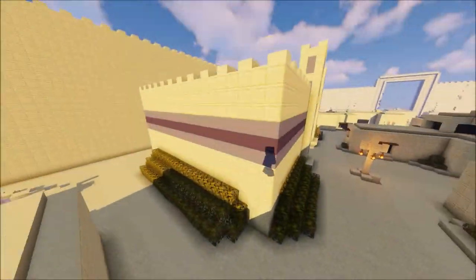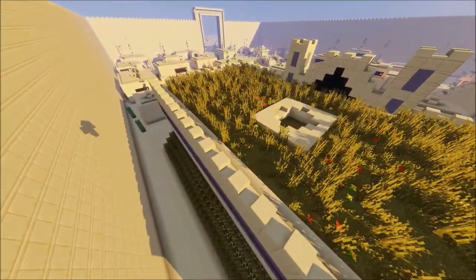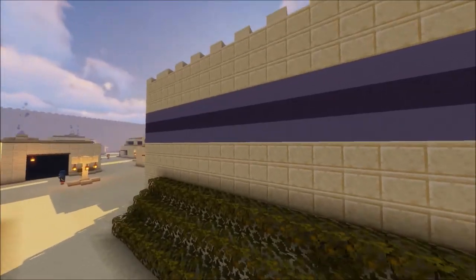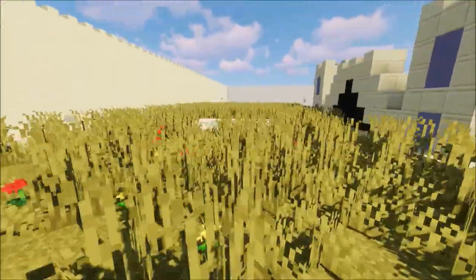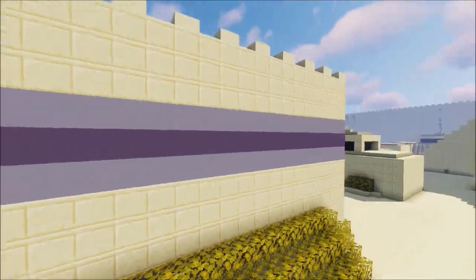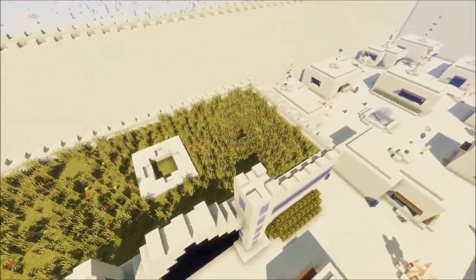The palace is where the king resides. It is also where he took care of empire business. Our palace had many colors and impressive architectural designs. It is the second biggest structure in our city. Kira and I placed terracotta columns to add a colorful vibe to the building. We also added bushes and a garden on the rooftop, thus recreating the Hanging Gardens of Babylon, one of the seven wonders of the ancient world.